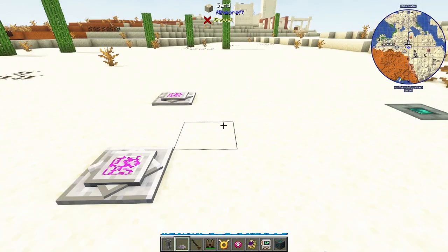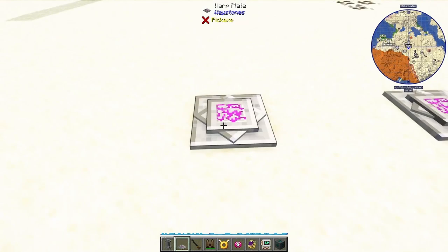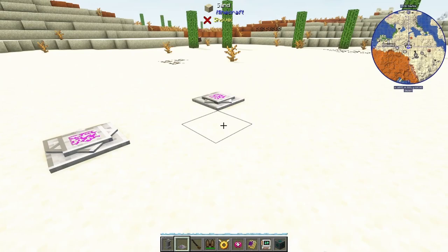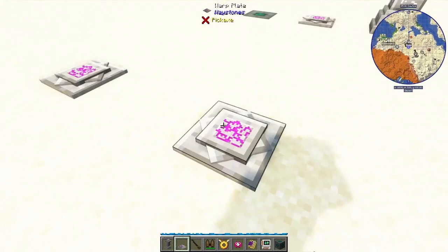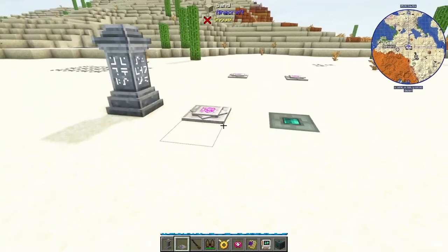Warp Plates are great once you've found some amethyst and killed a couple of endermen. A perfect use case: put one at the bottom of your mine and one at the top so you can warp down instantly, start mining, and warp back up to your base when you're done. Really nifty.